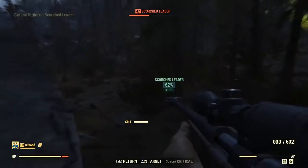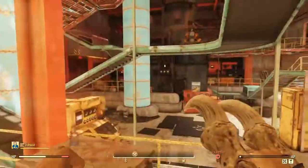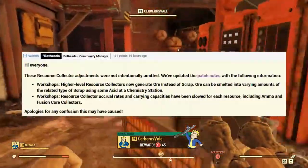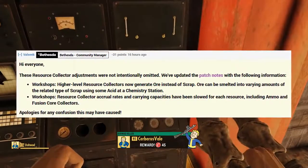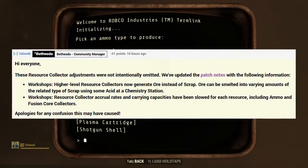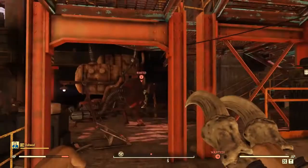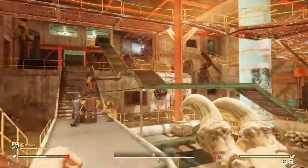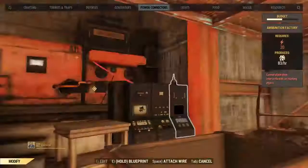As to what actually changed and wasn't in the patch notes — some of these have now been added. People immediately noticed that workshops had been nerfed in numerous ways. One of the community managers commented on this saying these resource collector adjustments were not intentionally omitted. They've updated the patch notes with the following: higher level resource collectors now generate ore instead of scrap, and resource collector accrual rates and carrying capacity have been slowed, including ammo and fusion core collectors. On the fusion core side, while it used to give you up to 10 per hour, now it only gives you one per hour.